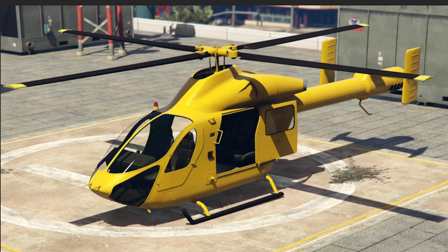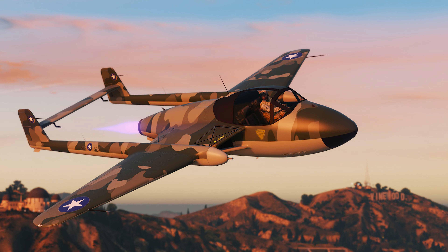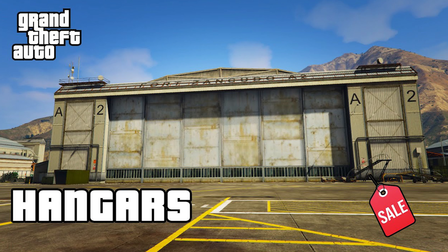Moving on to Bennie's Workshop, we have the Bravado Contest Classic Custom on sale this week. At Elita's, we have the Conoda and the Alpha Z1 on sale this week. Over at Warstock, we have the Pyro on sale this week.